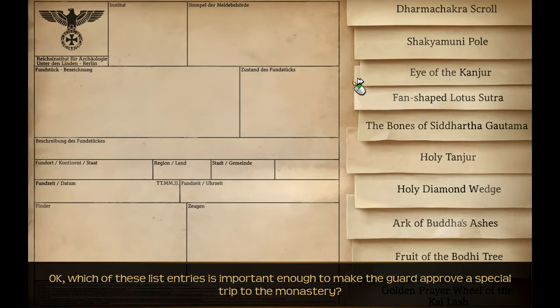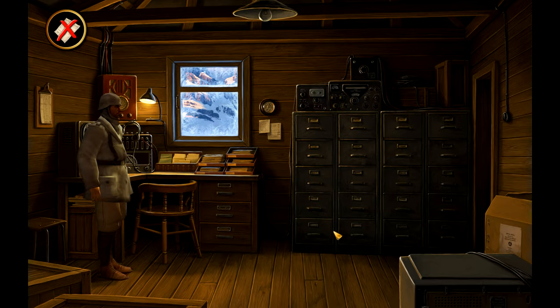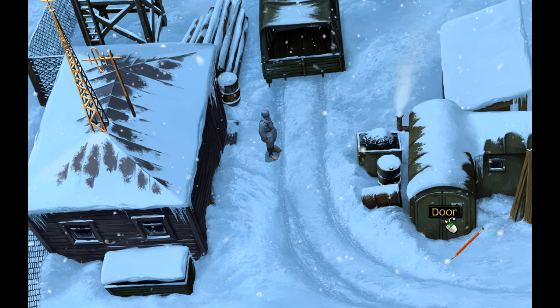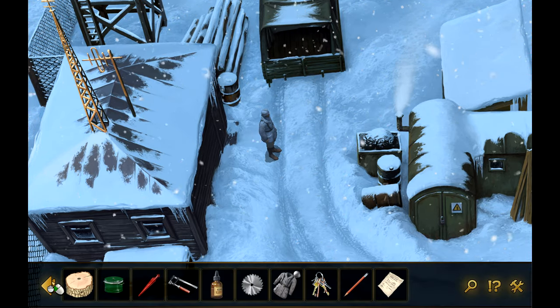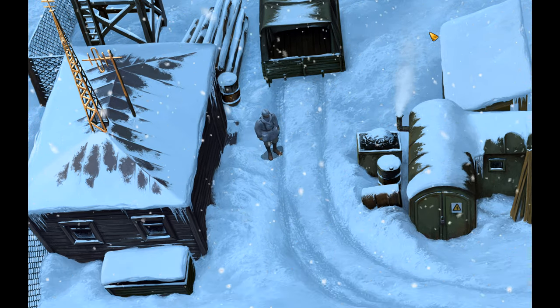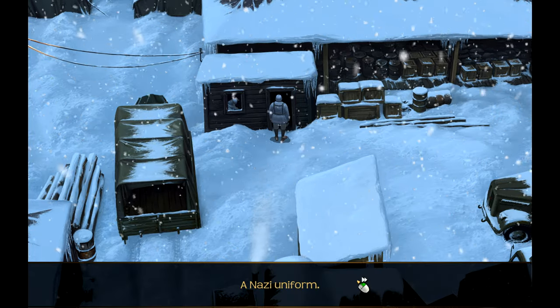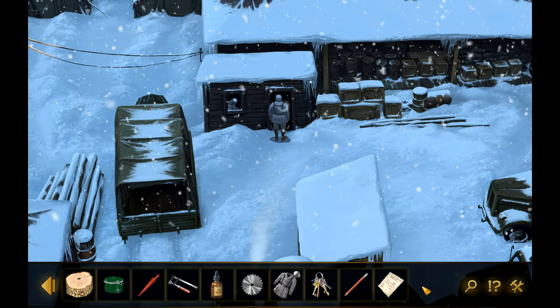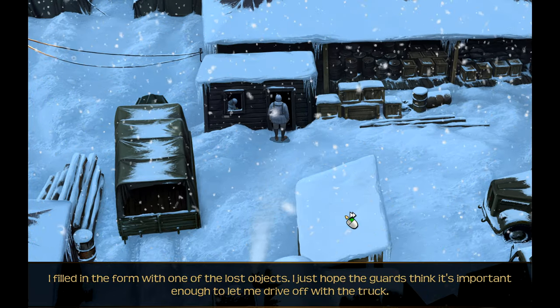Which of these list entries is important enough to make the guard approve a special trip to the monastery? So we have the completed form - we'll just waltz on out of here. I kind of want to see if we can get into the generator room at all. No. So we'll just head up to the barracks then. A Nazi uniform. Where's the form? I filled in the form with one of the lost objects. I just hope the guards think it's important enough to let me drive off with the truck.